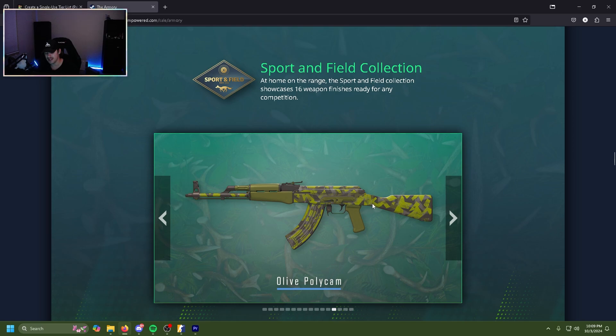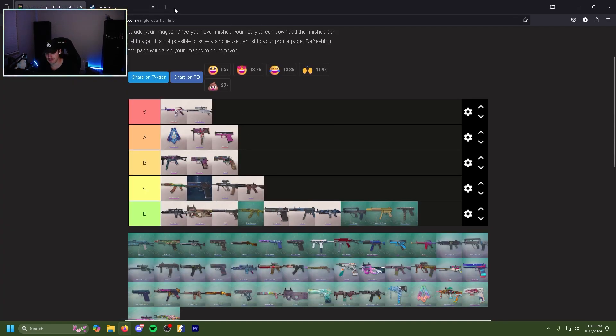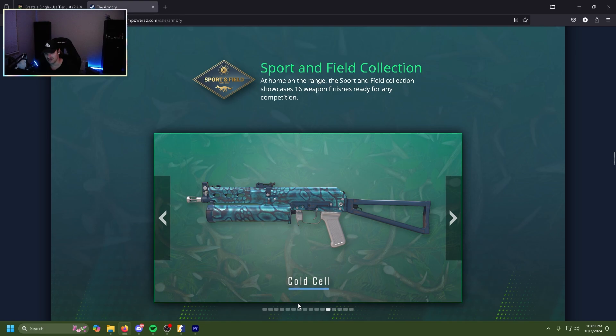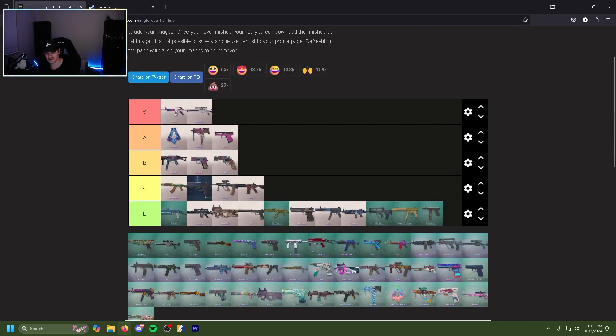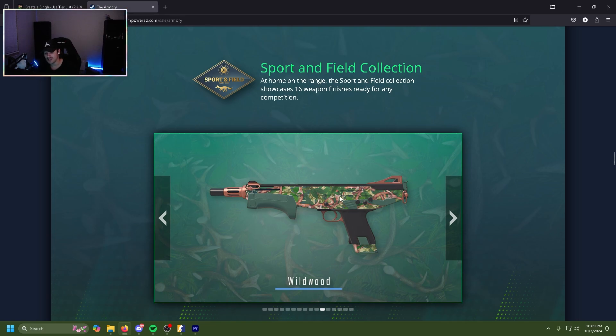For a light blue skin, this one is solid — it gives like safari mesh and predator vibes but a little bit more vibrant and higher in detail. The PP-Bizon Cold Cell honestly looks kind of cool. I like the blue, I like the silver, it's pretty solid. But it's still honestly not enough to get out of D tier.